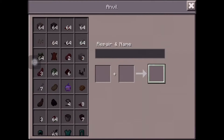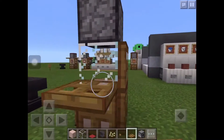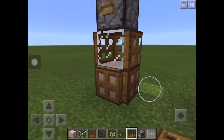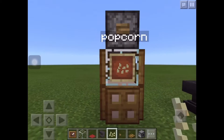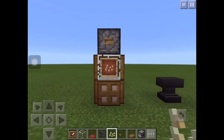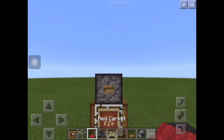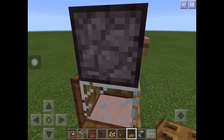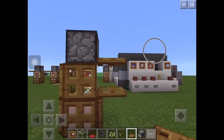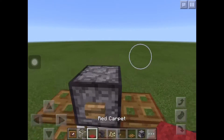Put the popcorn into the dispenser and place an item frame and put the popcorn in it. Make sure it looks like that. If you want to design it further, add a wooden trapdoor here — anything that you want to design on your popcorn machine — and put the red carpet here.